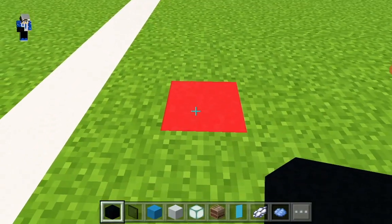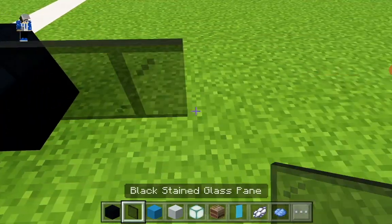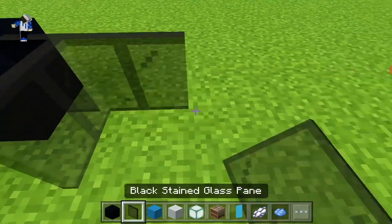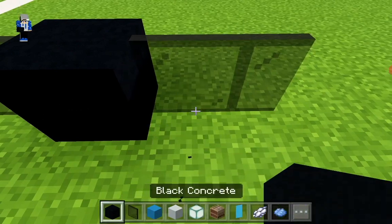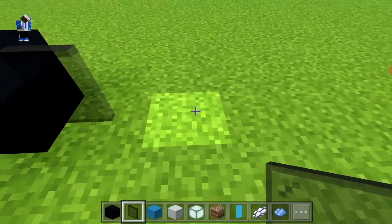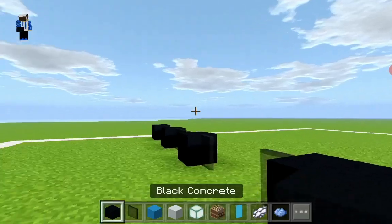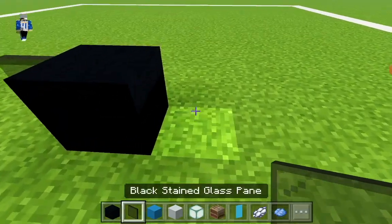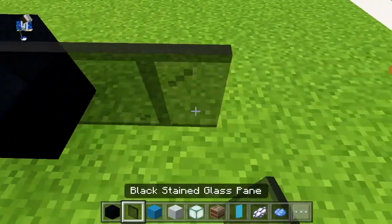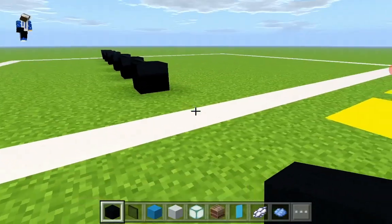Begin by placing a black concrete. To the left of it, place two glass panes - one, two - then a black concrete, then two glass panes, then a black concrete, then a glass pane, then a glass pane, then a black concrete. Then we're going to repeat that pattern to the left: black concrete, two glass, two glass, black concrete, two glass, and a black concrete, which will make a gap of three on the right.